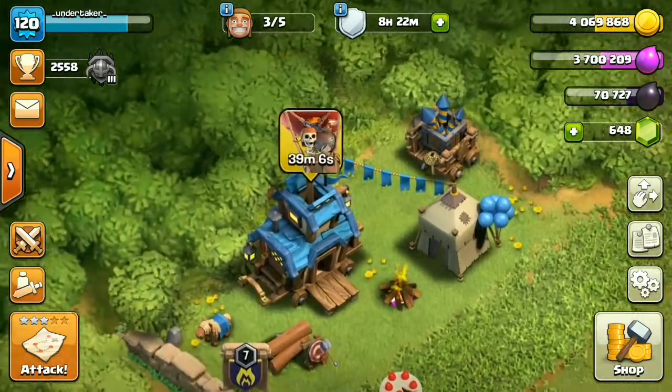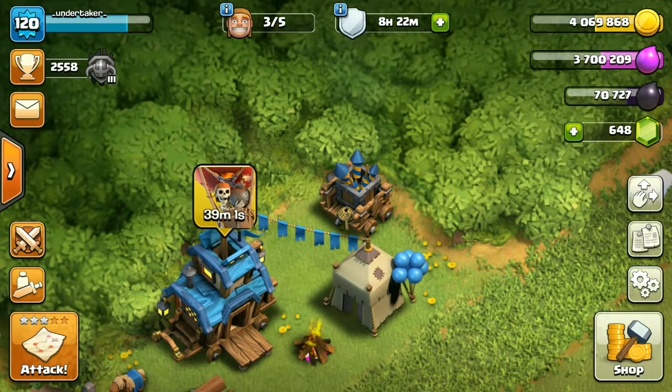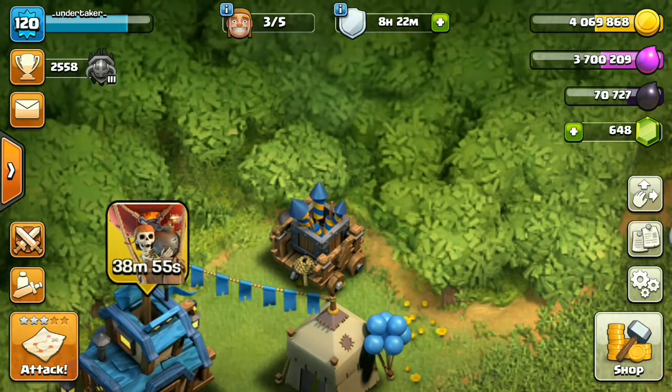So if you look at the caravan right there, there is a tent, a firecracker, and a pony — or mini horse — along with a log. That is pretty cool. Now if you actually tap on the firecracker, something awesome happens.